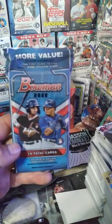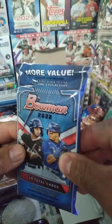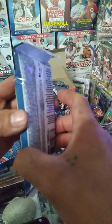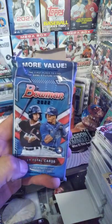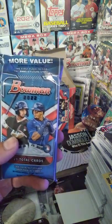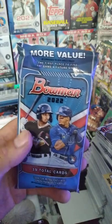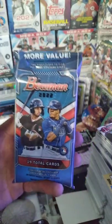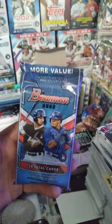We got 2022 Bowman fat packs - picked up a few today at another Walmart. I ran into guys that like to search the packs. I like to feel them for ridges or anomalies, maybe look on the side to see if there's a relic. But these guys were literally going through each card with Topps and Heritage packs. I told them you're going to scratch the chrome cards, but they didn't want to hear it.